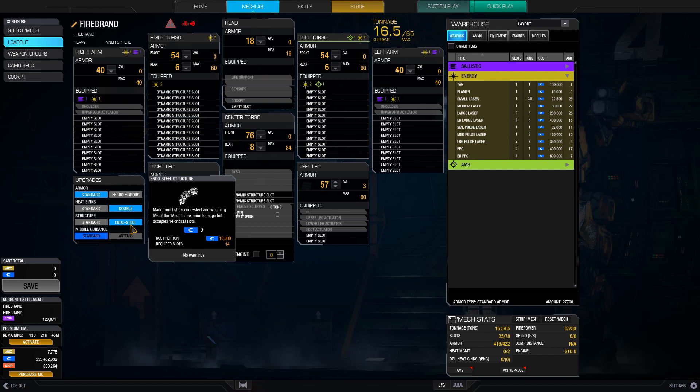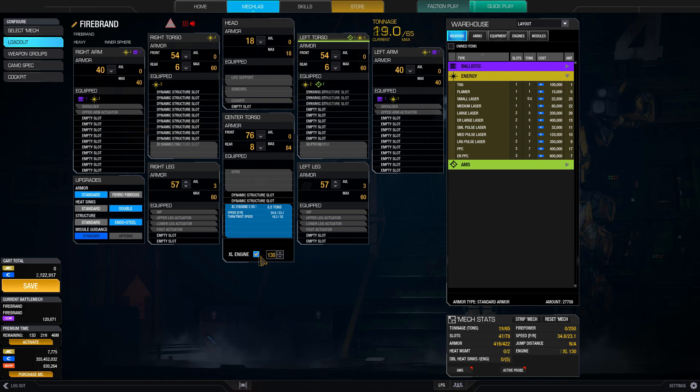Next is your engine. At minimum, I recommend around 65 kilometers per hour. Because I have this mech mastered, an XL 250 that I have on hand gives me 67 kilometers per hour after speed tweak. If you would like a little more speed, a rating of around 265 will give you 71 kilometers per hour after tweak.